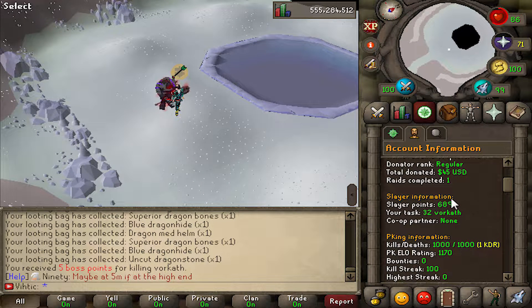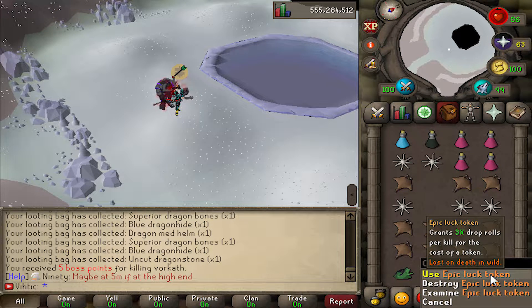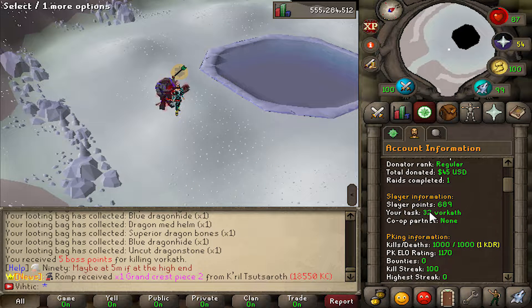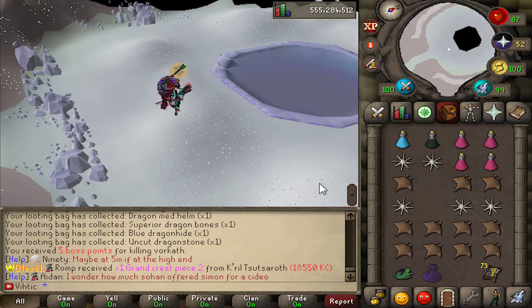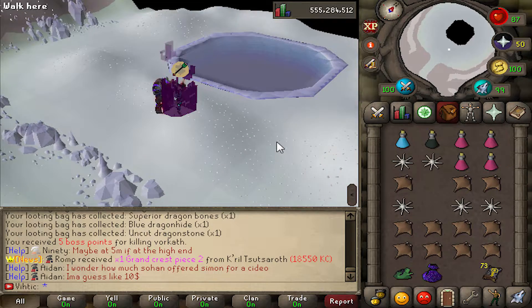It's actually perfect. I got a Vorkath task that was 11 Vorkath, extended it to 33. To get 100 Vorkath loots, I only have to kill 33 because I have epic luck tokens which give us three rolls, meaning 33 kills will actually be like 99 and then we'll just kill one more at the end without the luck token. It looks like he doesn't respawn, so every time we kill him we have to teleport back and run up.